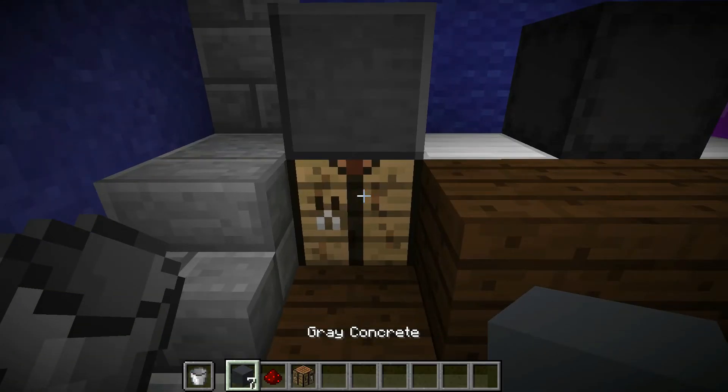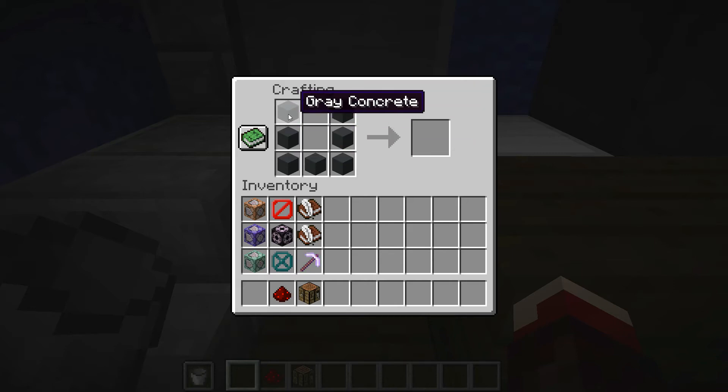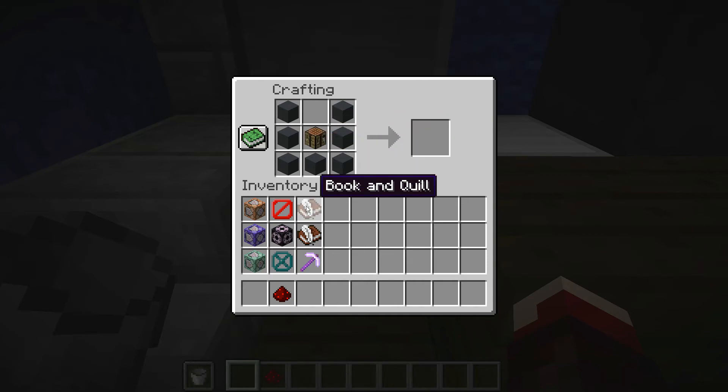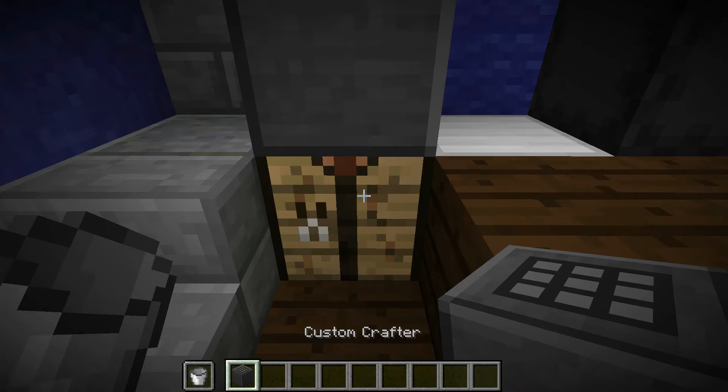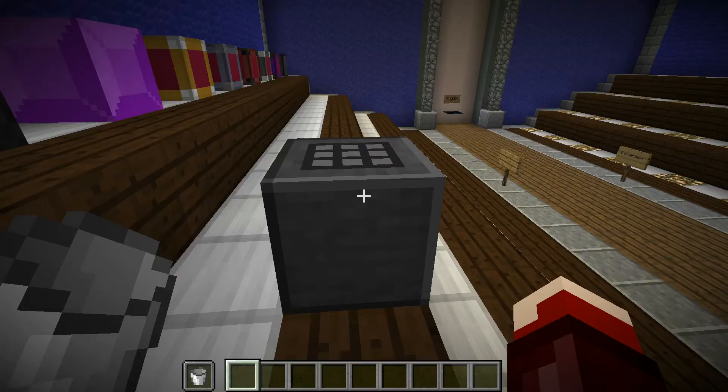The way you craft the custom crafter is you make a U-shape of grey concrete, put a crafting table in the center where it sits on top, and there you have the custom crafter. You can still place it down to use it and everything.